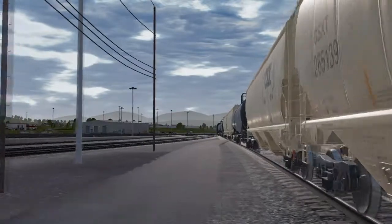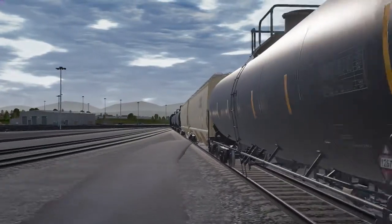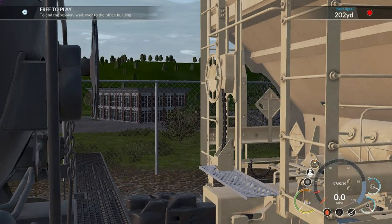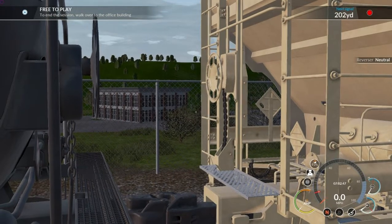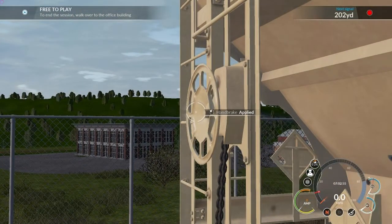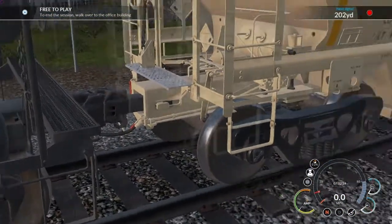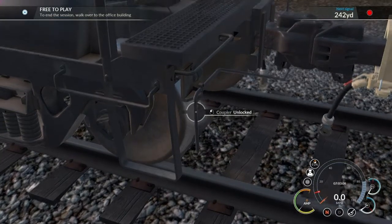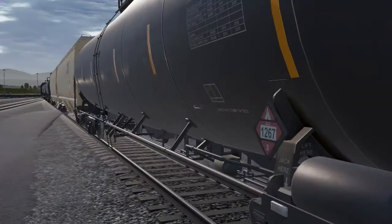This is all we need here — we're going to drop off these two hoppers. Three-point protection, of course. Get in between these two cars and apply the handbrake — we don't want these rolling away after we take off and do our cut. We're waiting for the engineer to give us the go. Apply the handbrake, cut the cars, and climb aboard this tank car. Our next drop-off will be this tank car.